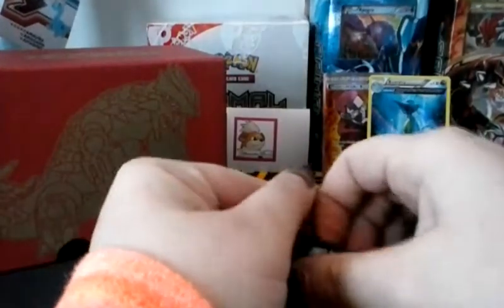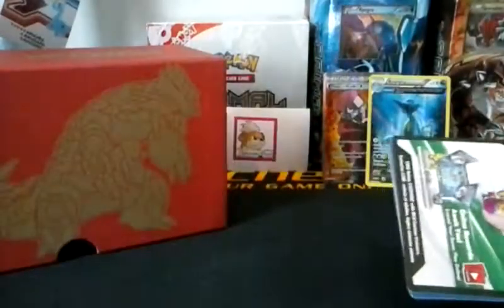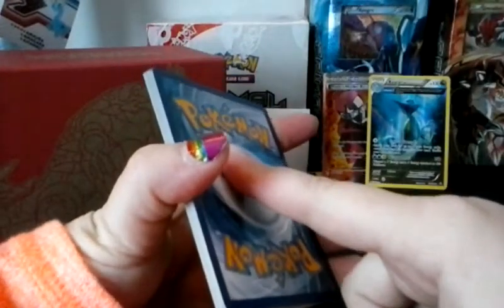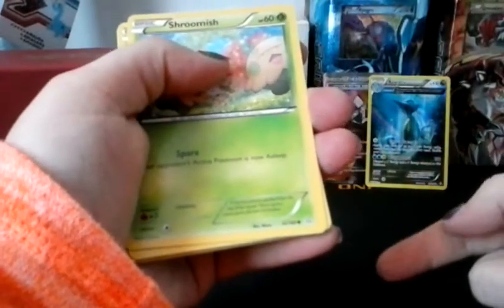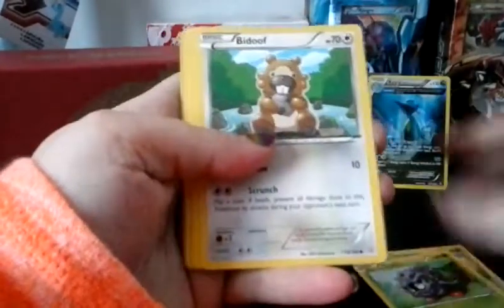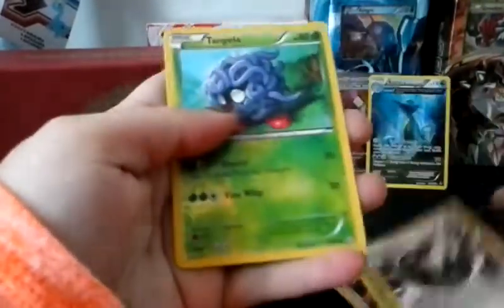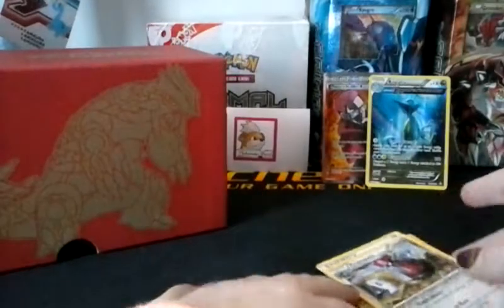We've got three more packs left of Primal Groudon to finish off this Elite Trainer Box. Code card aside. I'm moving the reverse and the rare to the back and moving the uncommons up to the front — so commons first, then uncommons, then your reverse which could possibly be a rare, and then your actual rare card. We've got Shroomish, Tangela, Bidoof, Clampurl, Meditite, Energy Retrieval, Grovile, Shield Energy, Tangela Reverse, and a Probopass Standard.